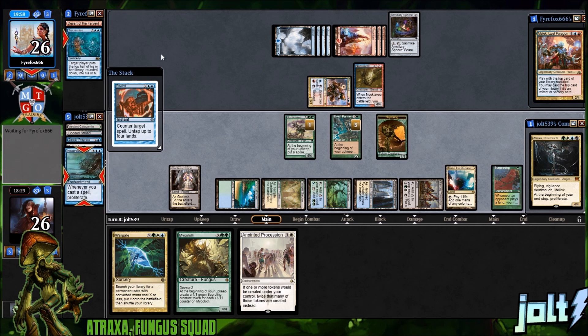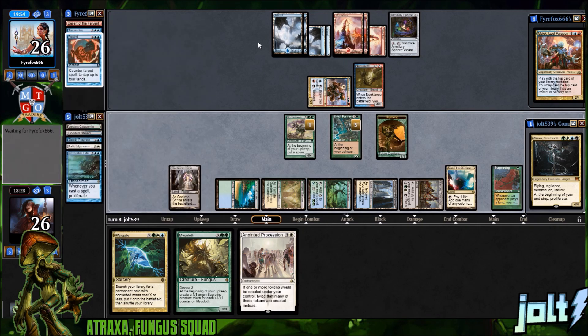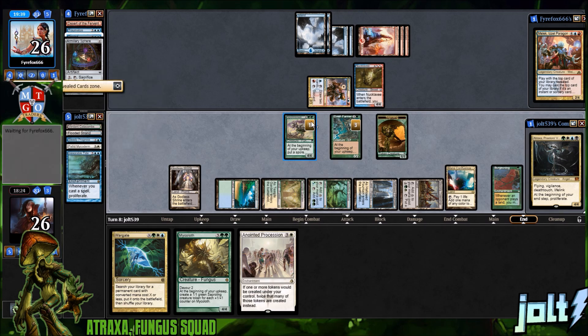Opponent does bite — they go for Rewind. That hits the graveyard, they untap up to four lands, and they have the white-border Rewind. Anything else? Passing the turn. We don't want to swing with the four-four. We'll be able to make one more token off Elvish Farmer to get one more sapling on the battlefield — two more saplings. Once you get a lot of spores and have all their activations going, you get into a weird spot with a lot of different options.